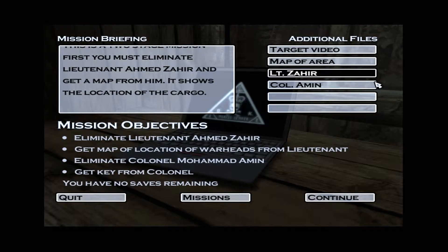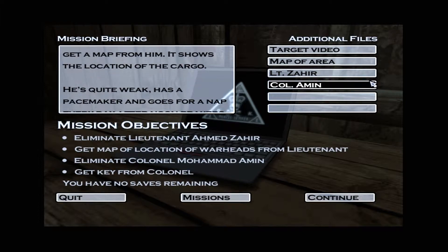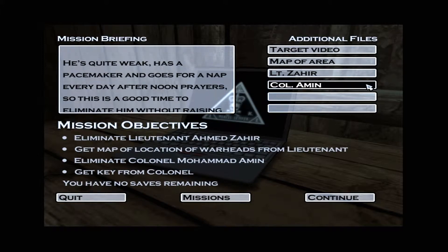He's quite weak, has a pacemaker, and goes for a nap every day after noon prayers. So this is a good time to eliminate him without raising any suspicions. If the alarm is sounded, the mission will fail.